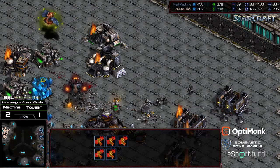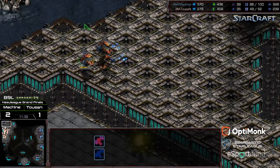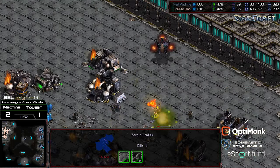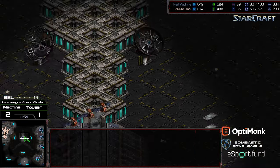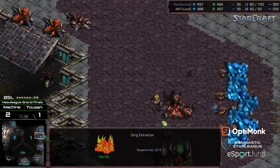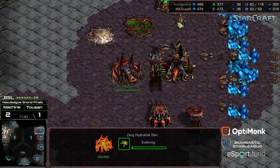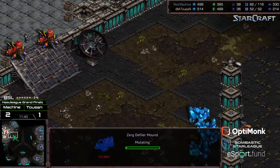More Mutalisks incoming. Finally an Irradiate dropped on this grouping - he does have another one, comping to make sure they're dead. But still more Mutalisks out there. That's four gas now up and running for Machine, starting to establish that economy. He's already at Hive, making his way to Lurker at this stage - to Filler Mound, plop down.